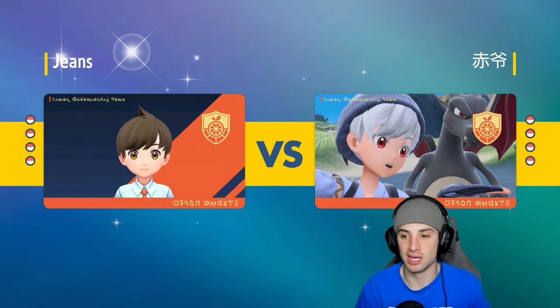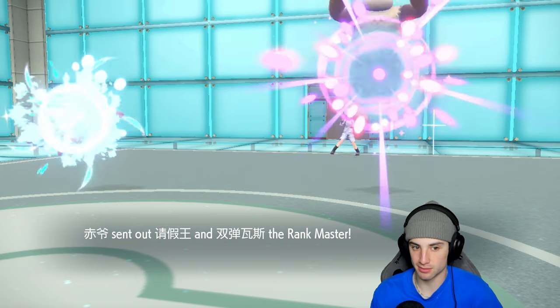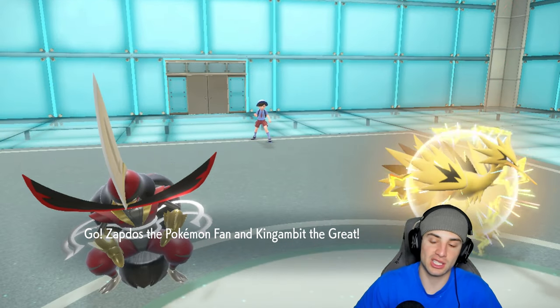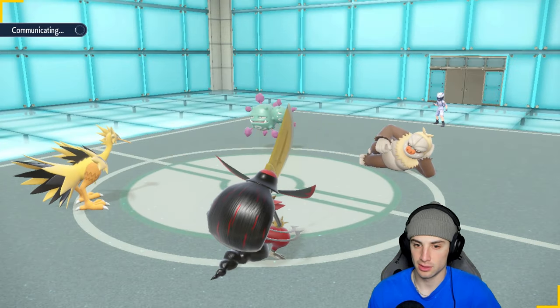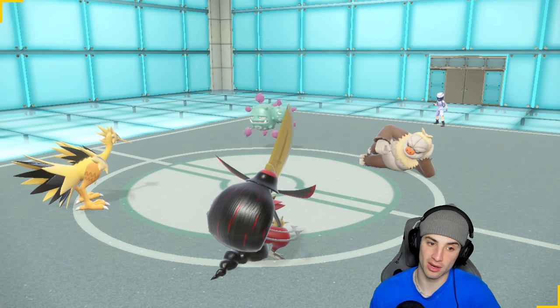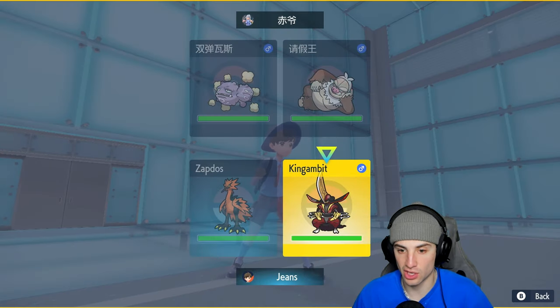I'd like Fluttermane a little better if it had Shadow Ball, but I just have Moonblast and Dazzle Gleam — two Fairy moves. I'd rather have a split with Shadow Ball and a Fairy move. They end up leading Slaking and Wheezing. Wheezing could throw burns — a little bit of a threat. I kind of just want to Coach up King Gambit and maybe Terastallize and go into Kowtow Cleave into the Wheezing slot.